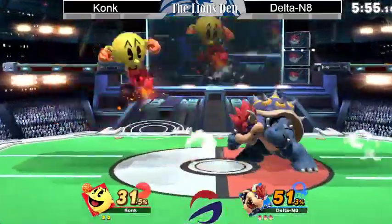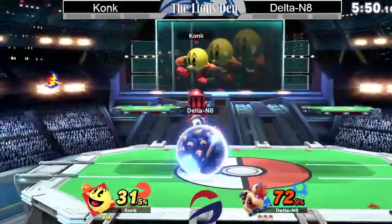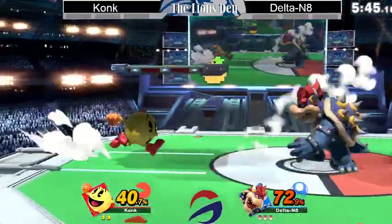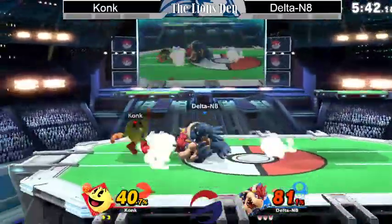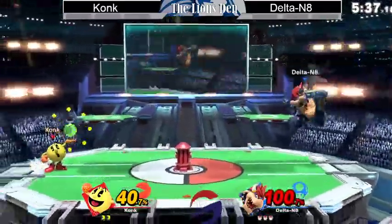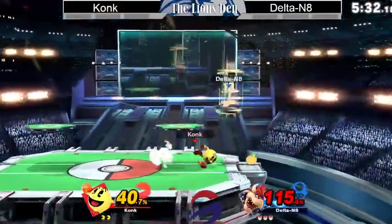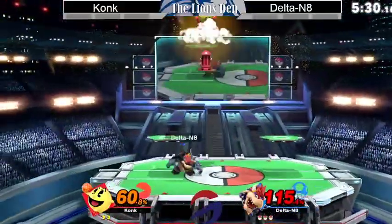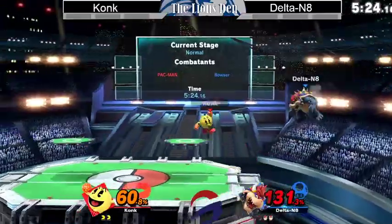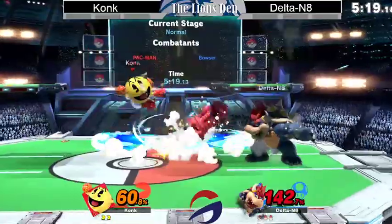Let's go Delta Nate! We got some fans in the background. I don't think he's able to tough guy through that. Okay, we got a hydrant set up here. I'm surprised the hydrant didn't go down from that — still added some good pressure nonetheless. Kong is best to kind of play outside of Bowser's heavy hits right now. Nice grab — gets him off stage. Can he capitalize on it? Let's put the apple down. Apple's a good fruit to have in this position.